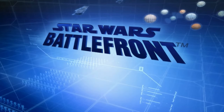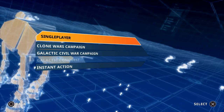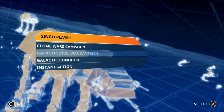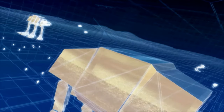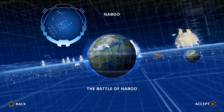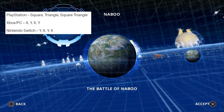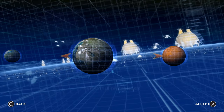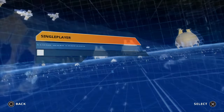In single player mode we have instant action, Galactic Conquest, and two campaigns — Clone Wars and Galactic Civil War. Normally you can't skip planets; you go left and right but can't actually move forward. But with this cheat — press square, triangle, square, triangle — it will reload and you can now select through all of the planets. This works on both campaign modes.